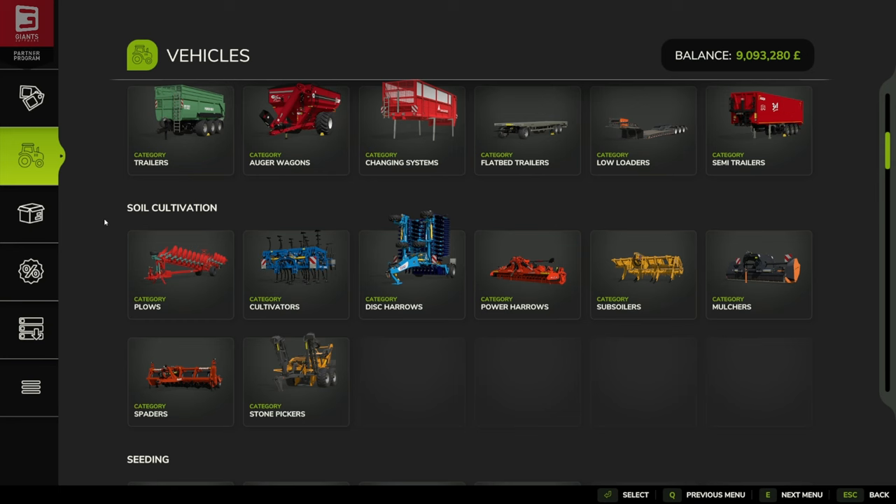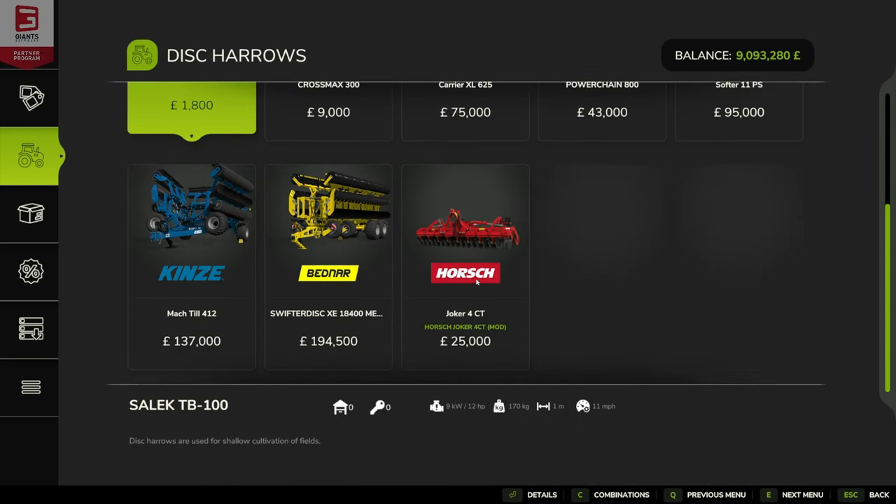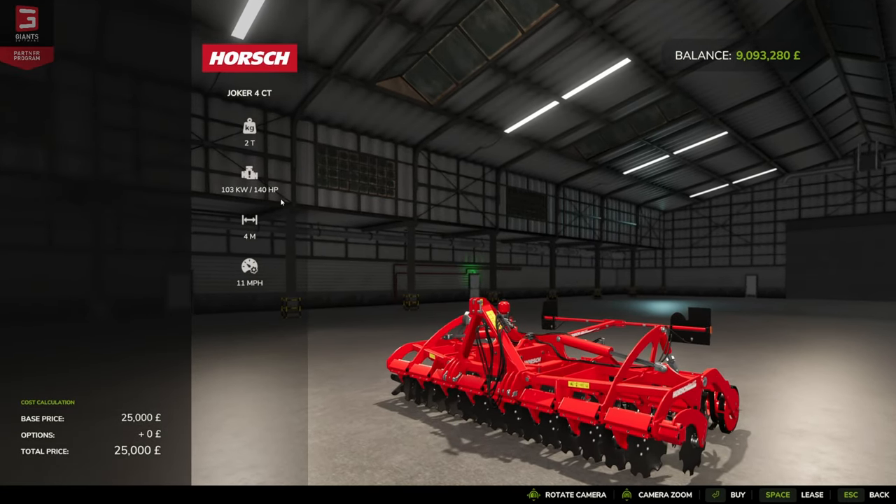For both of these mods, we are under soil cultivation. Our first one is going to be a disc harrow and it is the Horsch Tucker 4CT. It costs 25,000, requires 140 horsepower, has a 4 meter working width, an 11 miles per hour working speed — which is probably around 19 kph — and weighs two metric tonnes.